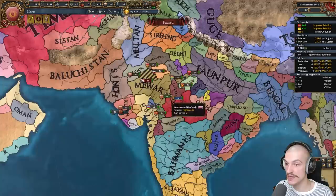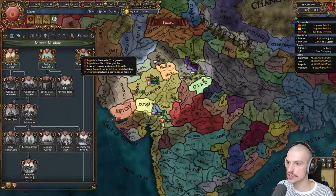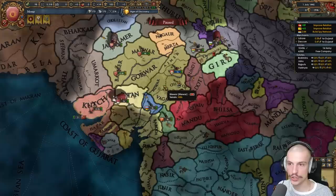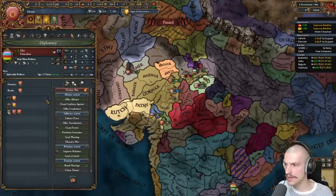Let's deal with the rebels and start expanding into small and big guys around us — it's pretty much expansion all the way until admin tech 10. Rebels cleared out; now we need stab 2 and to integrate our subject to kickstart this part of the mission tree. I'm spying on Doondar for our first war. After the Renaissance spawns I'll activate Encourage and dev our gold mine. In about five years we'll be devving it.